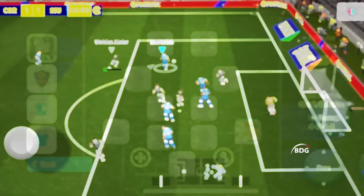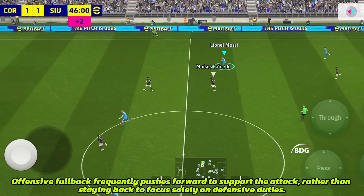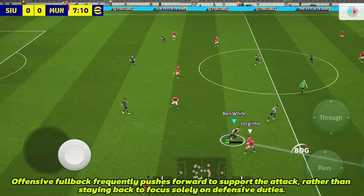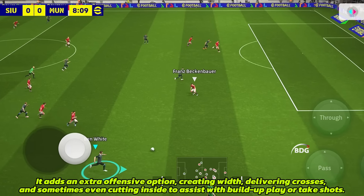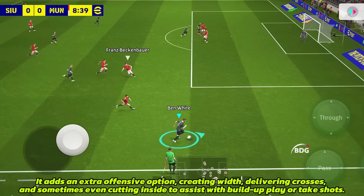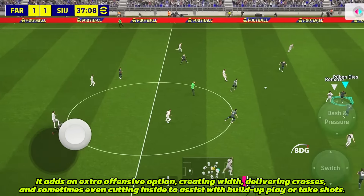Attacking fullback — an offensive fullback frequently pushes forward to support the attack, rather than staying back to focus solely on defensive duties. It adds an extra offensive option, creating width, delivering crosses, and sometimes even cutting inside to assist with build-up play or take shots.